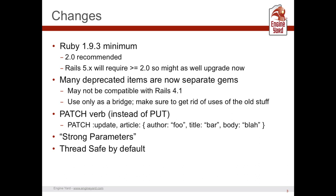A lot of things have been separated into their own gems, some of which may or may not be compatible with Rails 4.1. Use them only as a bridge — do not rely on them permanently. We're now using the PATCH verb instead of PUT inside REST resources. Strong parameters is now how we're doing mass assignment protection. And thread safety by default is something that's going on here.